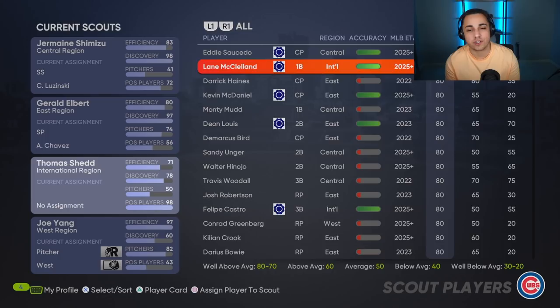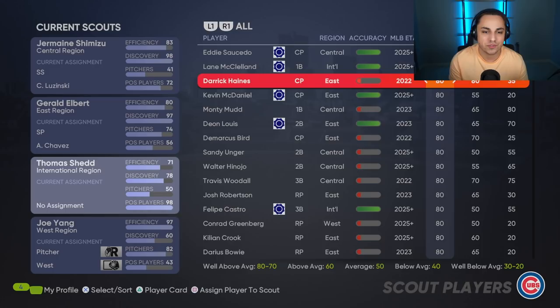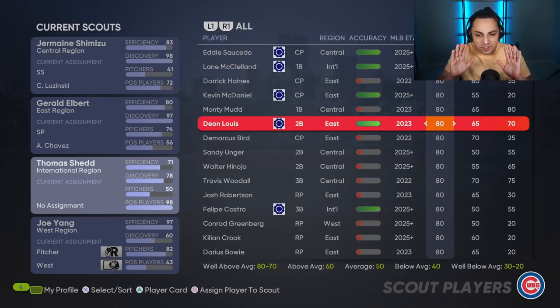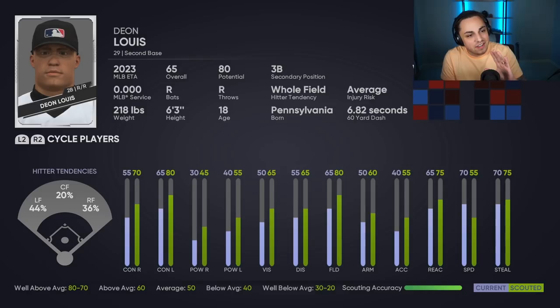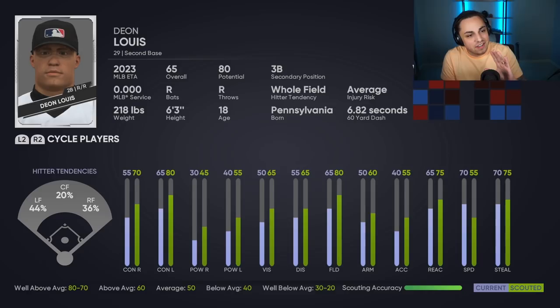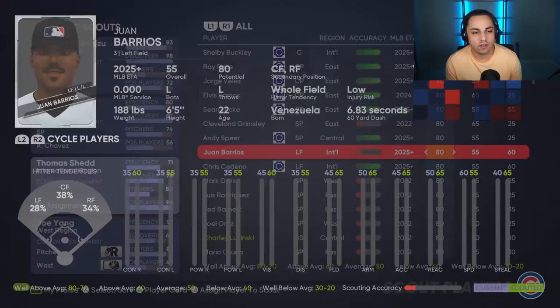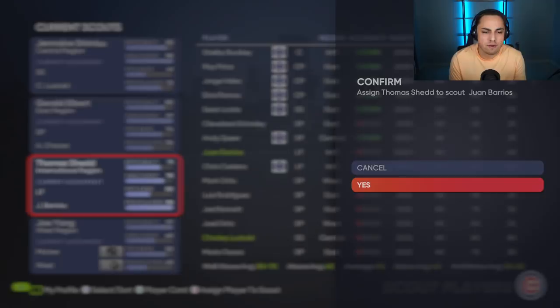Let's scout a high potential player. Blue chip prospects are kind of like your safe bets — you know they're going to be very, very good. Even if it does take longer for them to get into the majors, blue chip prospects are like guaranteed good players. So you don't have to worry about those — they will be good. Like this guy, he's a low overall currently but give him a few seasons, he will be good. These guys are basically your safe bets. Juan Barrios is more of a long-term guy — he's not going to be MLB ready until at least 2025, but let's scout him anyway.